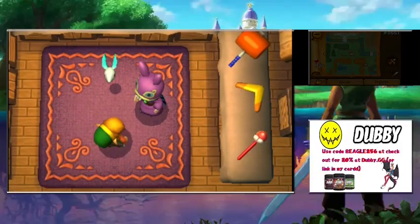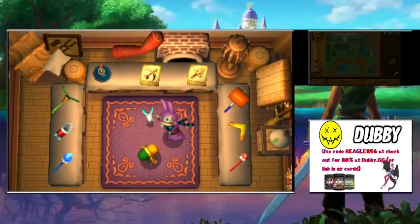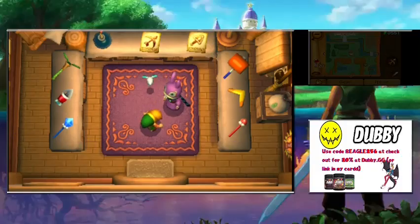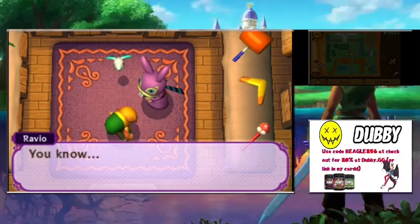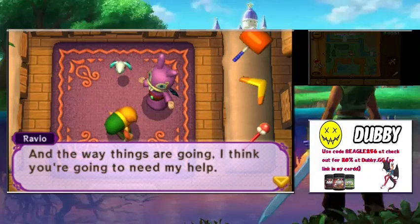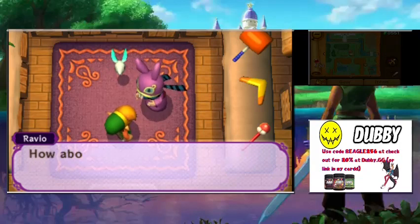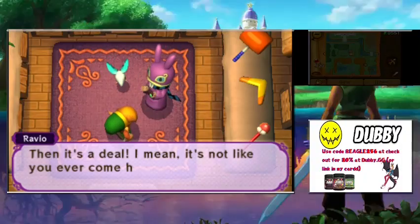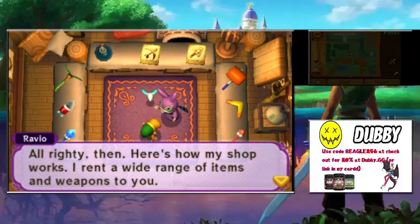Ravio says: 'Welcome back! I still haven't found anywhere else to stay, but I spruced things up and made it a nice little shop.' He explains things didn't go as planned, but the item he gave came in handy. He wants to help heroes, and the way things are going, Link is going to need his help. 'You wash my ears, I'll wash yours — how about you rent me your house and I rent you items?'